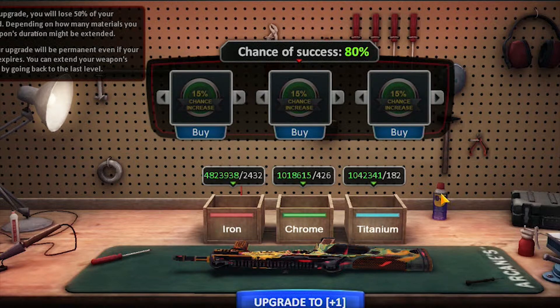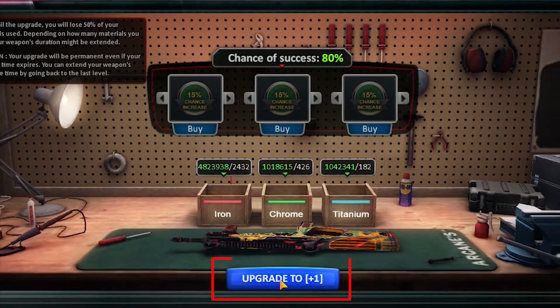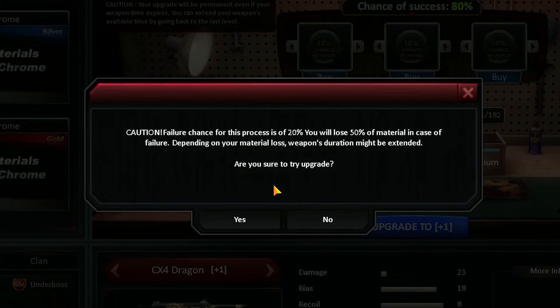If you own the necessary materials, you can proceed to the upgrade clicking the upgrade button. You'll receive a confirmation message.